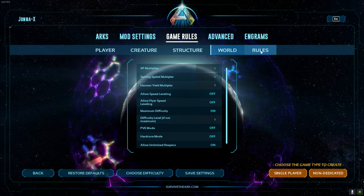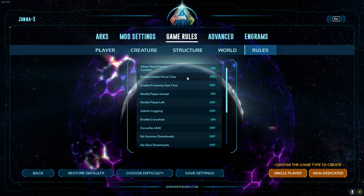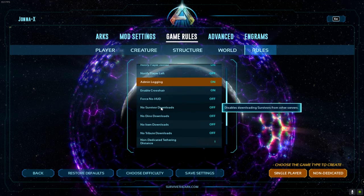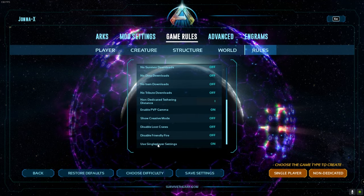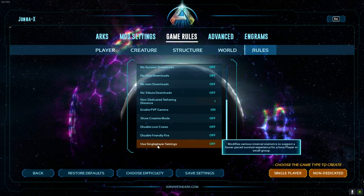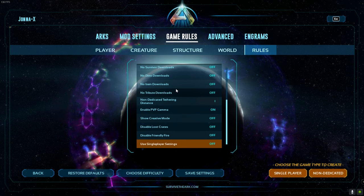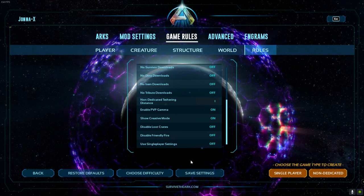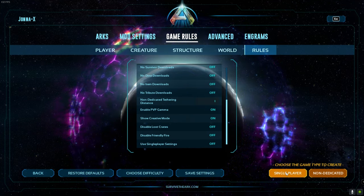Now go to Rules and select Admin Login Enabled. Then keep going down and on the bottom you see Single Player Setting — have this turned off. This is very important. Do not forget to save your settings and click Single Player to start your world.